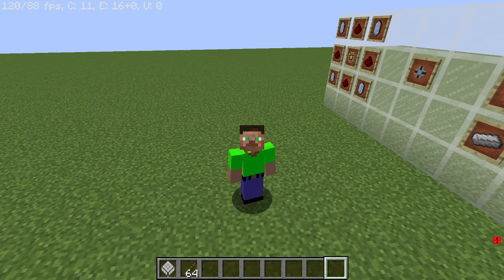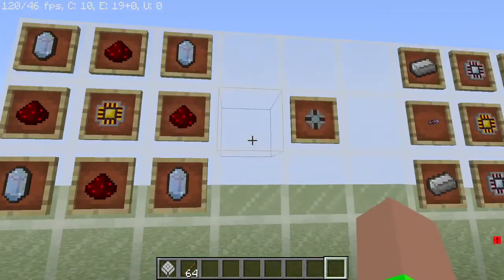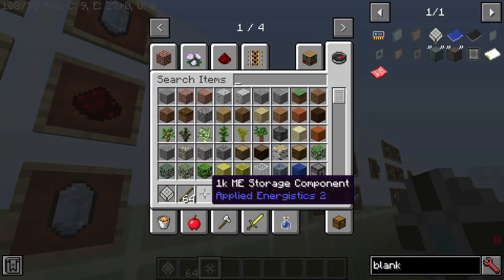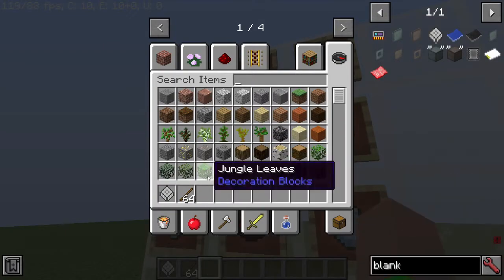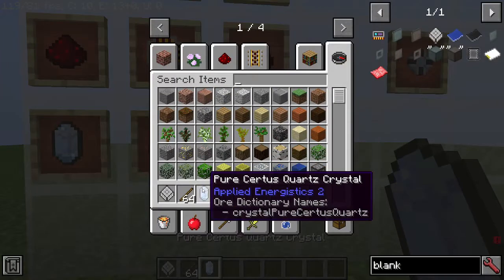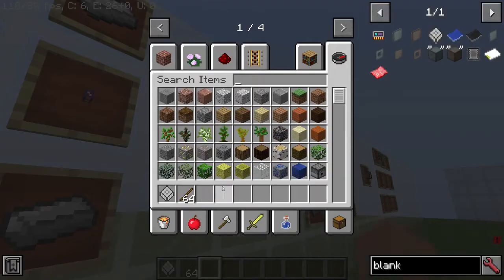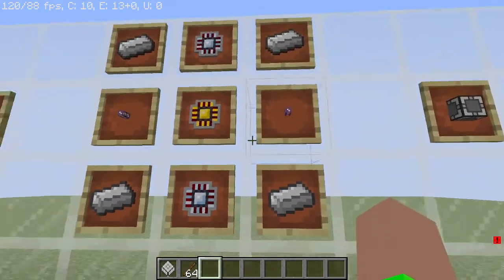So the first thing you're going to want to make is the 1k ME storage component, which requires a logic processor, four redstone, and four pure certus quartz crystals. Next, you're going to want to make the crafting unit, which requires four iron ingots, two ME glass cables, two calculation processors, and one logic processor.